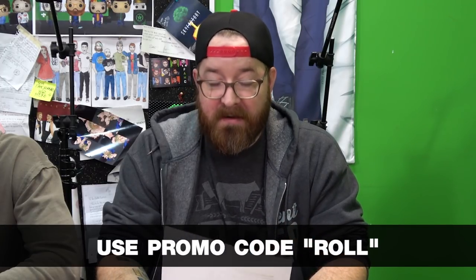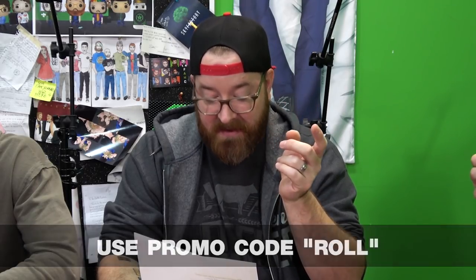Real quick break to tell you about Stamps.com. Did you know you can get postage stamps on demand? With Stamps.com, you can access all the services of the post office right from your desk, home, or kitchen table. Buy and print real U.S. postage for any letter or any package — available 24 hours a day, seven days a week. Just click, print, mail, and you're done. I signed up — got the whole scale that came to my house, measure it, scale it, it tells you how much postage is. Super easy. Use code ROLL for a four-week trial including postage and a digital scale at Stamps.com.